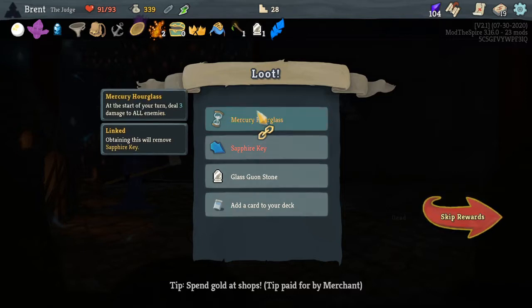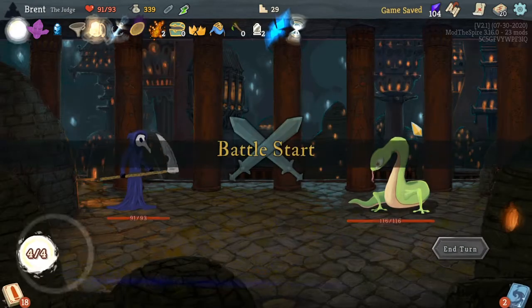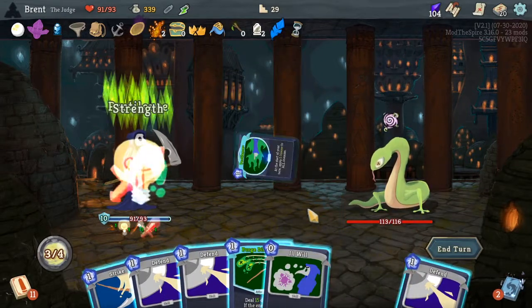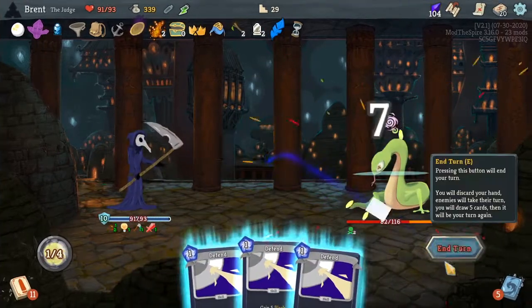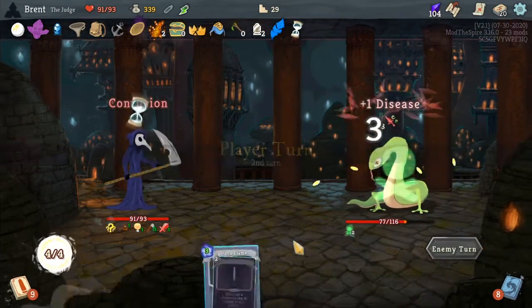Mercury Hourglass, there's our Sapphire Key. I don't really need the Hourglass. Another Guan, an upgraded Restriction — sure, there's no downside. I don't have a real use for the energy yet but I can't find a problem with it. Because they go into the discard so it's going to be another shuffle before I even get them.